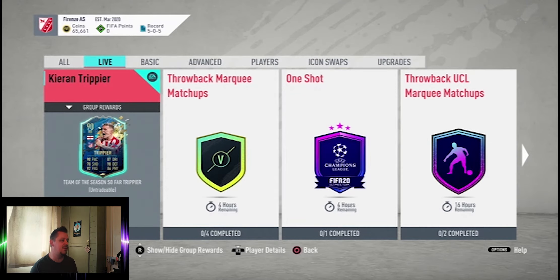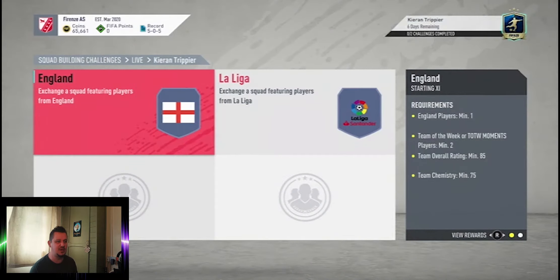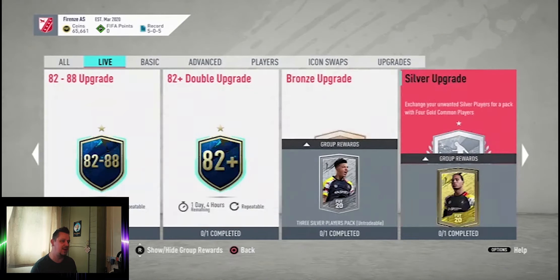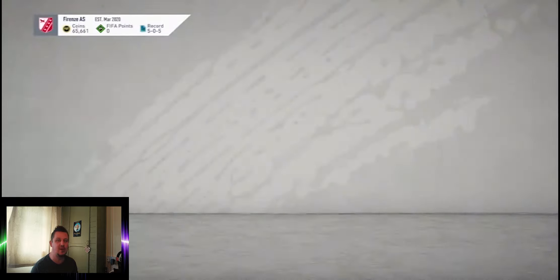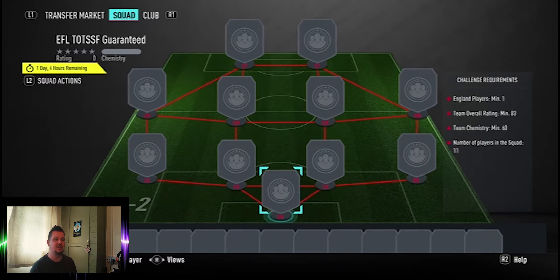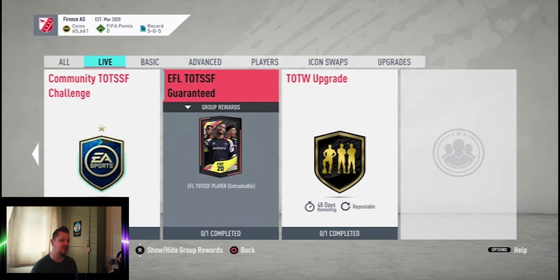We do have the Team of the Season So Far Kieran Trippier in there, which requires an England player and also a team overall rating of 85. With that in mind, and with the guaranteed EFL TOTS also requiring an England player for an 83-rated team, we'll have a look at some of those 83-rated England players like Stones or Pickford.